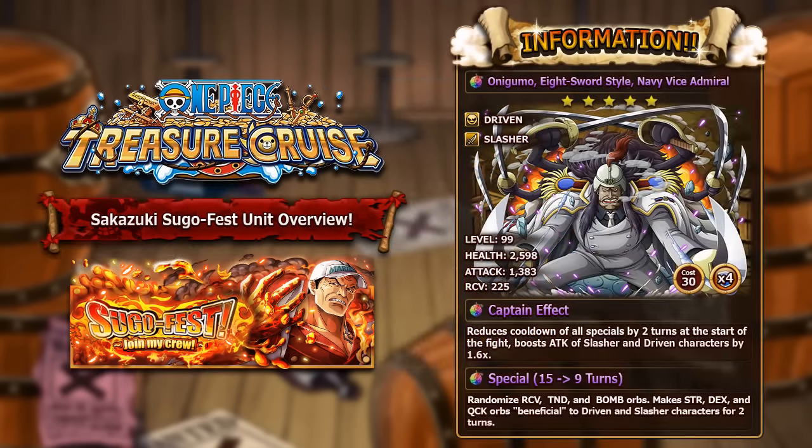Let's start off with breaking down the first unit of this batch: Onigumo, Eight Sword Style Navy Vice Admiral. He is a five star INT driven slasher character and at max level at level 99 he has 2,598 HP, 1,383 attack and 225 recovery. He has 30 cost and four socket spots.